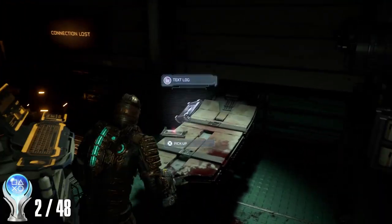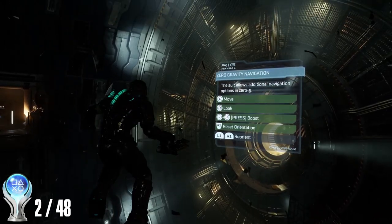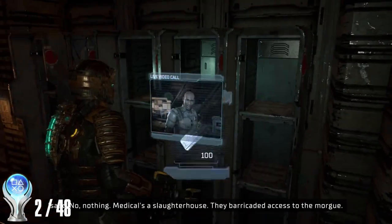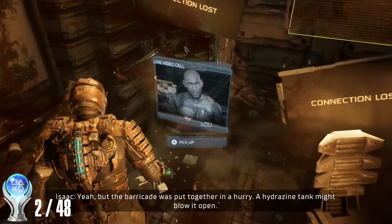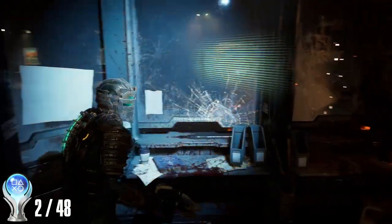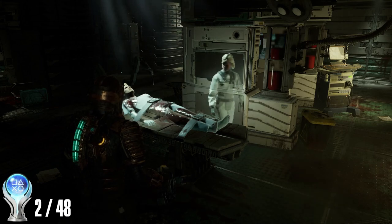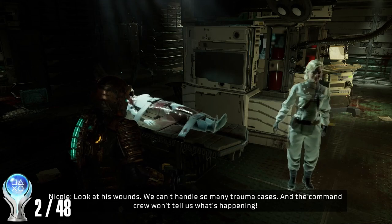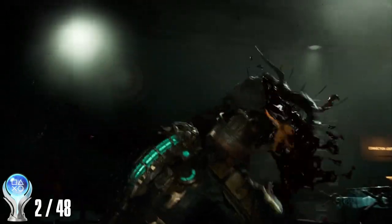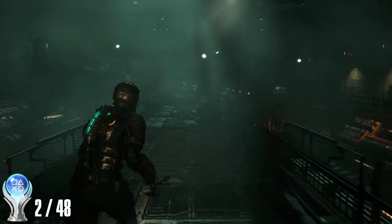All of chapter 2 is focused around exploring the medical wing with the ultimate goal of finding the captain's rig. We're also introduced to the zero-G mechanic, as we need to go outside the Ishimura to reach another section. After blowing up a blockade at the security station, we gain access to the captain's section. Here we also find the first part of Nicole's side quest — a hologram of her working on a patient — and discover a new enemy type that reanimates corpses. After clearing the room, Hammond helps us reach security clearance level 1, completing chapter 2.